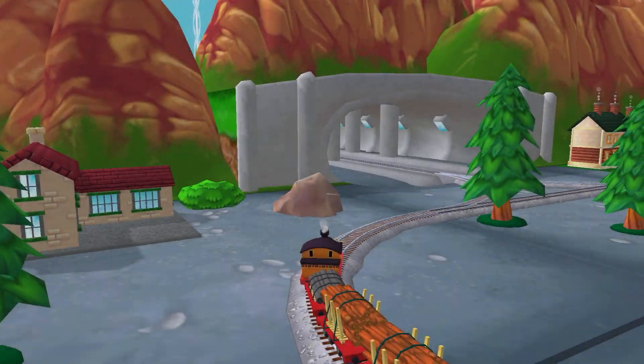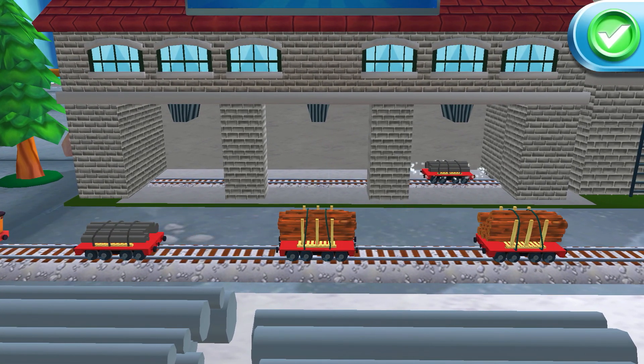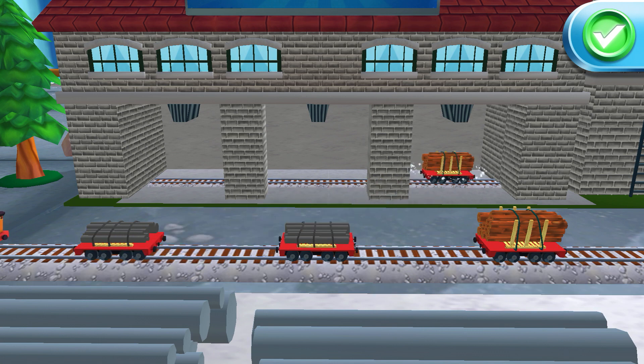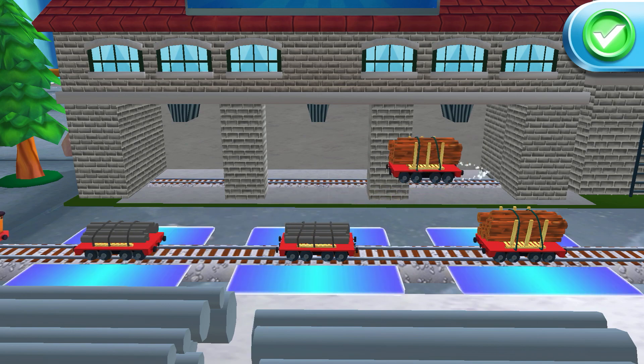Where to now? The steamworks are just ahead. What type of wagon should we pull? Just drag a wagon to one of the blue spots. Mix them up however you like. That's perfect.